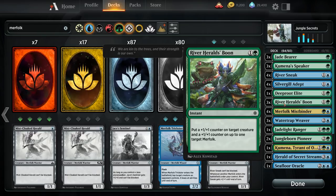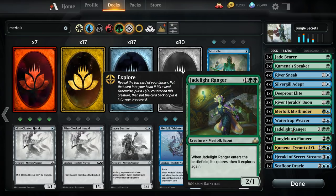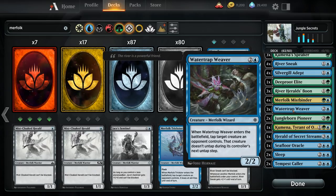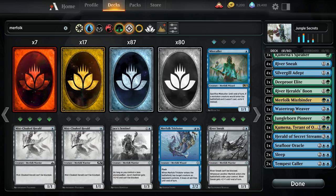River Herald's Boon is a fine card and can stay for a while, but it's eventually going to be cut in the final build. Jade Light Ranger is powerful but doesn't fit well into the final deck since we're not interested in drawing lots of lands late game — we're a low-curve aggressive deck that operates fine with two or three lands. Water Trap Weaver offers some interaction but isn't the most aggressively costed card, so I don't mind cutting it either.